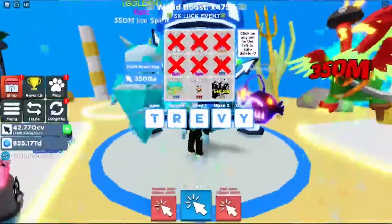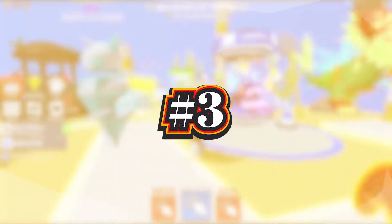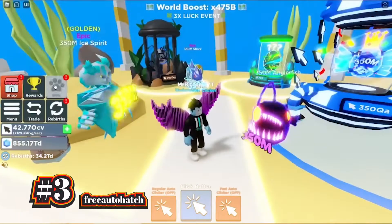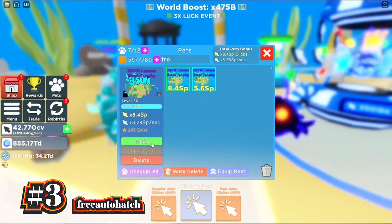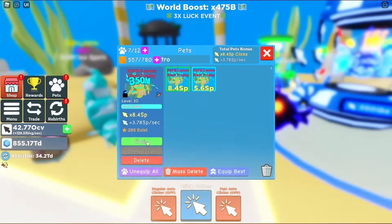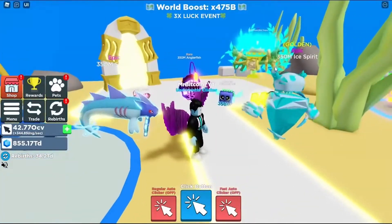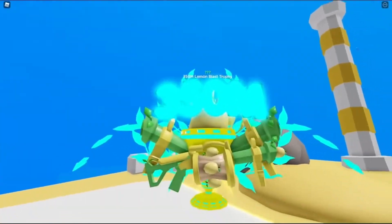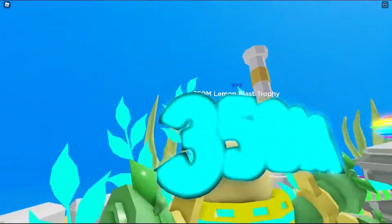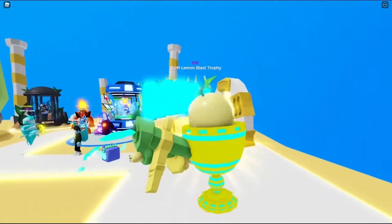This code is also pretty helpful, and once your prior luck boost has run out, you want to redeem it straight away. Moving forward, we have the code FreeAutoHatch. Based on the name of the code alone, you can already tell that it will give you a free auto hatch. What it does is basically click for you, and it's very helpful especially if you are tired of clicking in the game. You can also get another free auto hatch in one of the worlds, but you can only redeem it every 12 hours. If you can't wait that long, then you can redeem this code to get one for free right away.